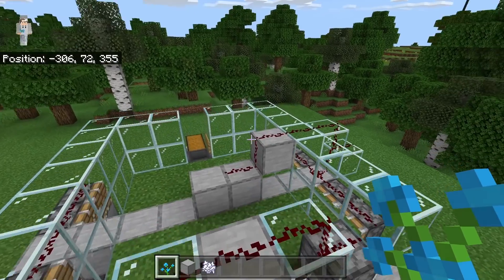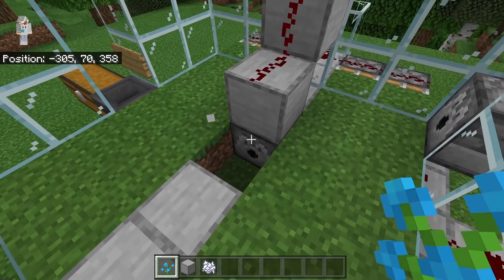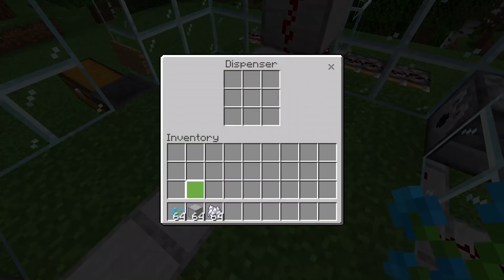The next step is to come inside the farm. Now break this block. Then open this dispenser and place some bone meal inside. You guys can add any amount of bone meal you want. However, the more bone meal you add, the longer you'll be able to use this farm before having to add more bone meal.